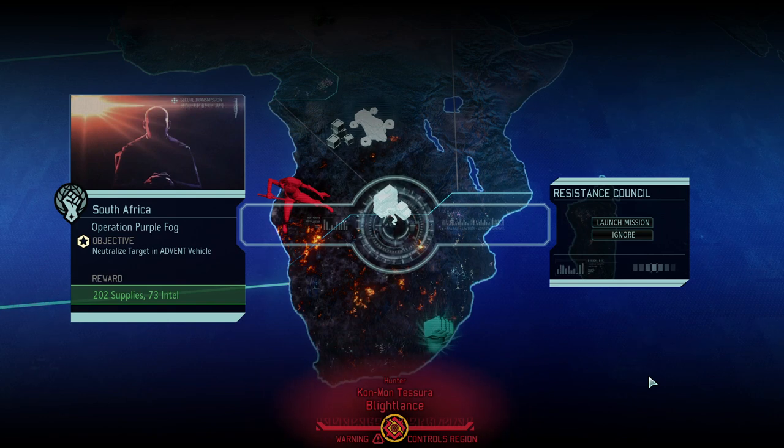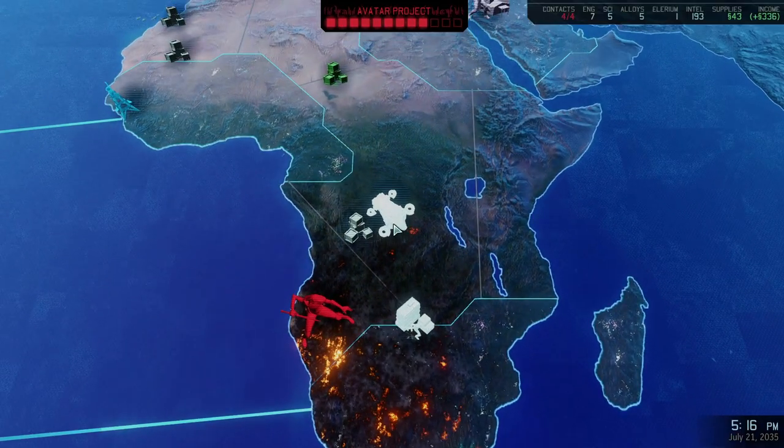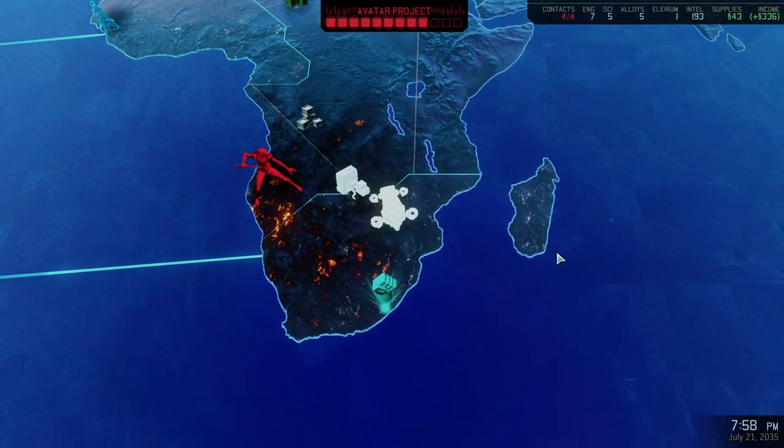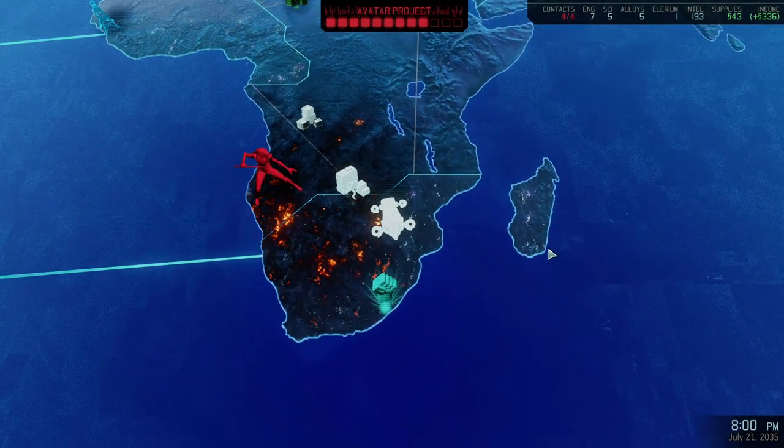Hello and welcome back to XCOM 2: War of the Chosen. My name is Saiken and today we're going to continue our beloved Rise of the Robots campaign. It is time for an operation in South Africa — Operation Purple Fog — where we are getting much needed intel and supplies. It's a neutralize dark VIP mission, but of course we're going to capture him because we want to get that sweet intel.